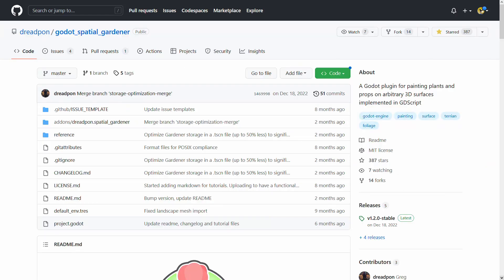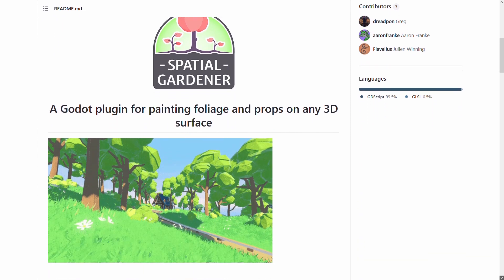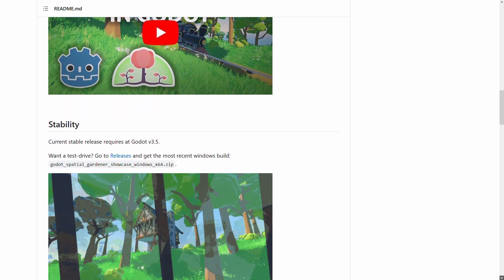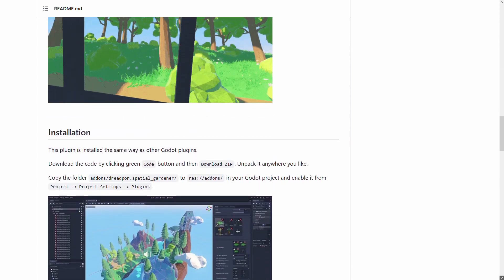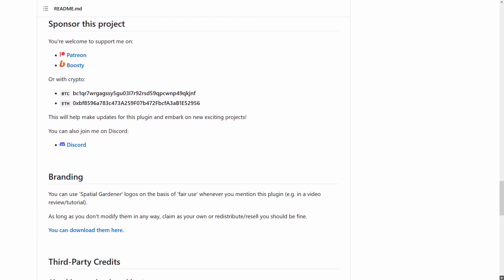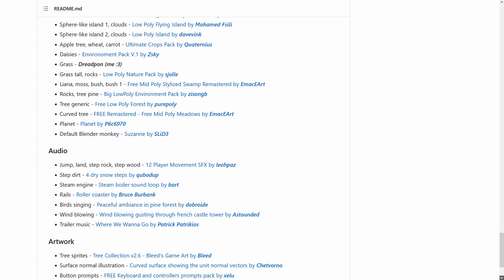After my first devlog, I was contacted by someone who suggested I should try a plugin called Godot Spatial Gardener. That appears to have the ability to place trees and grass inside the Godot editor with little effort, rather than importing them from Blender like I've been doing. I haven't actually used it so I can't say much about it, but if I was doing this again I would definitely check it out. But for now, I've got all this working without it, so I'm going to let sleeping dogs lie.